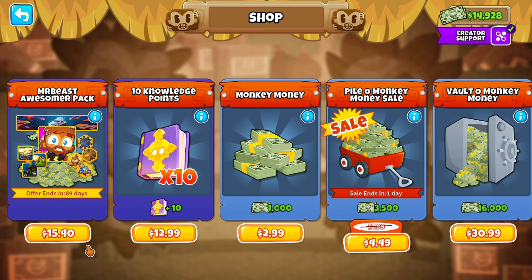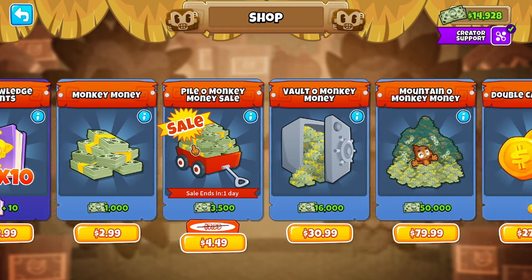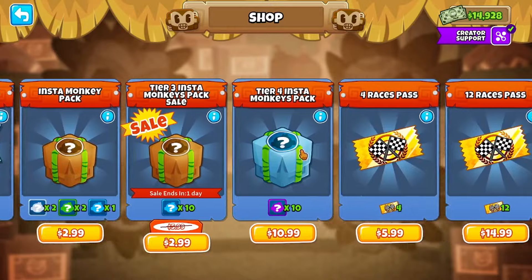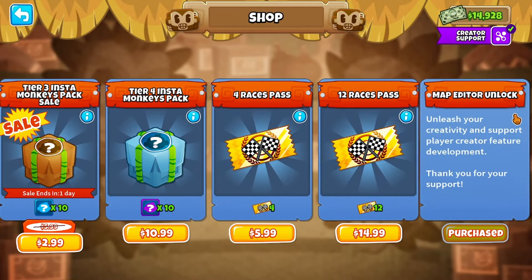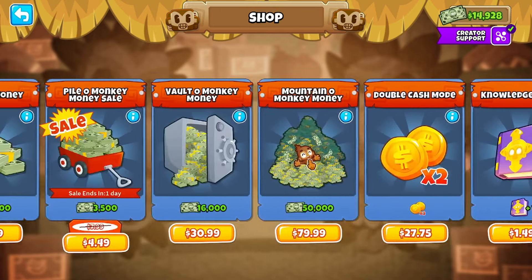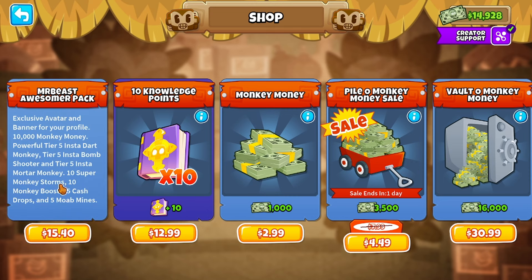It says $9.99 in Ethan Reed's store. I'm pretty sure that's because American currency is different to Australian currency. I think the American US dollar is more valuable, but the Mr. Beast Pack is the most valued thing in the item shop, except for the map editor, I guess. That doesn't actually cost anything except monkey money.